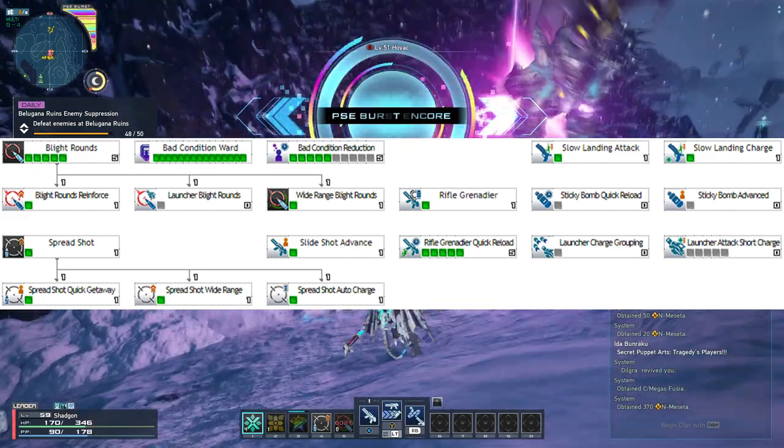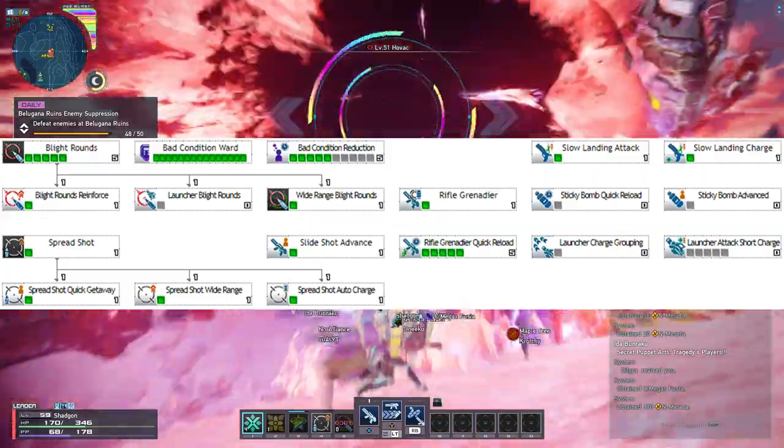Take Slide Shot Advance, which gives you brief invulnerability when using your weapon action.